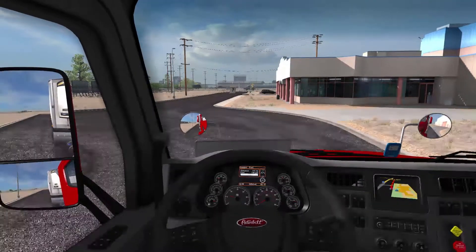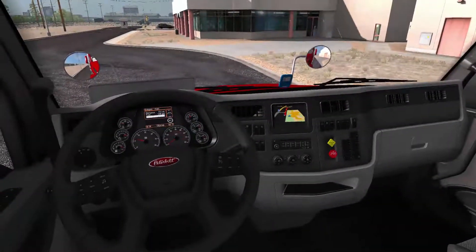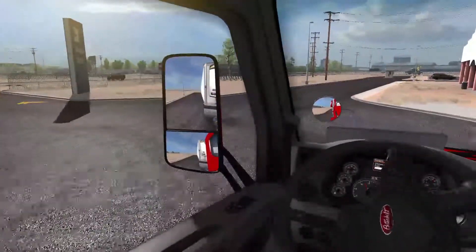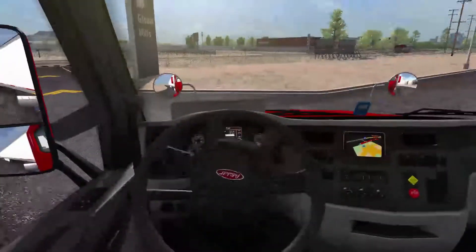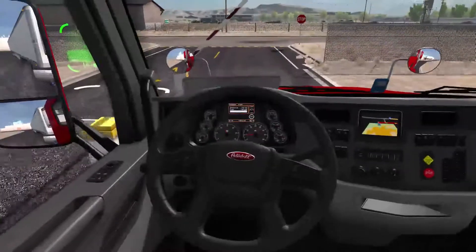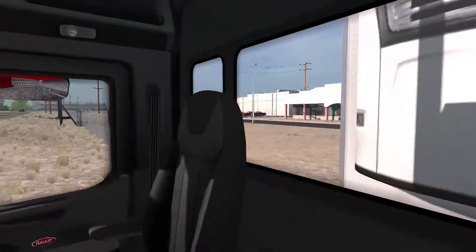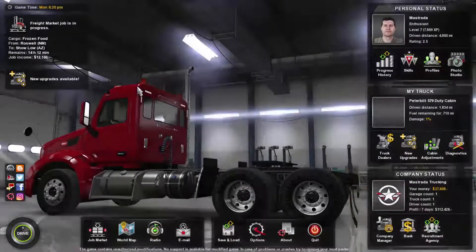Hello YouTube, Strava here with another episode of American Truck Simulator. We're taking some frozen food to Show Low — I believe to Walmart. Let me double check. We're going to Show Low. Let us get going.